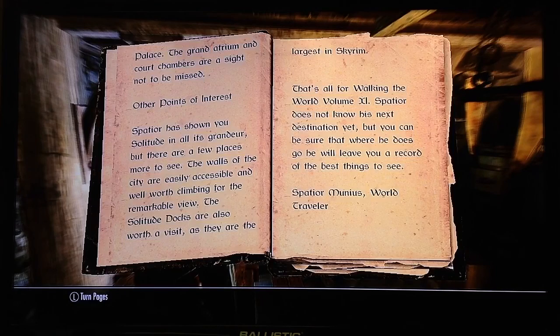Other points of interest. This volume has shown you Solitude and all its grandeur, but there are a few more places to see. The walls of the city are easily accessible and well worth climbing for the remarkable view. Solitude's docks are also worth a visit, as they are the largest in Skyrim. That's all for Walking the World, Volume 11. Spatyr does not know his next destination yet, but you can be sure that where he does go, he will leave you a record of the best things to see. Spatyr Muneus, World Traveler.